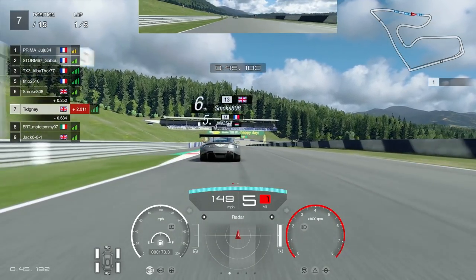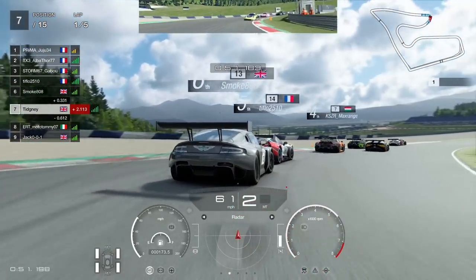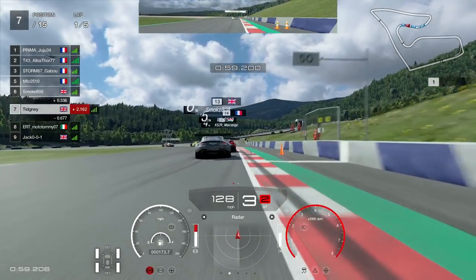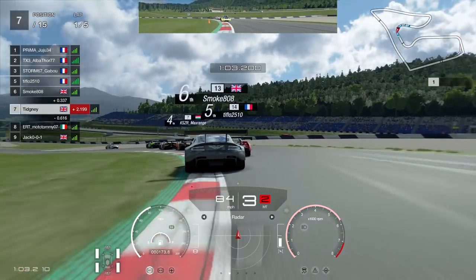Heading down towards turn three, aim to get as close as you can to the 100 meter board, but you probably won't quite reach it — it's downhill. Downhill means your braking distance is increased irrespective of speed — that's why people make so many mistakes here. Always click the inside curb. Then up to this left-hander: forget the 100, we're looking at the 50. Try to get your tire on the inside of the curb.